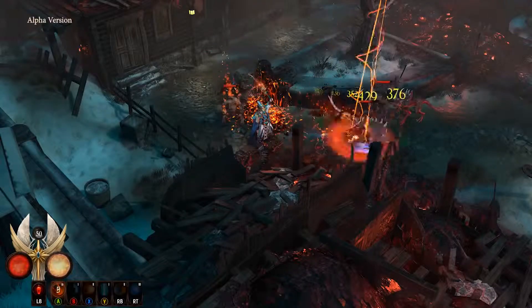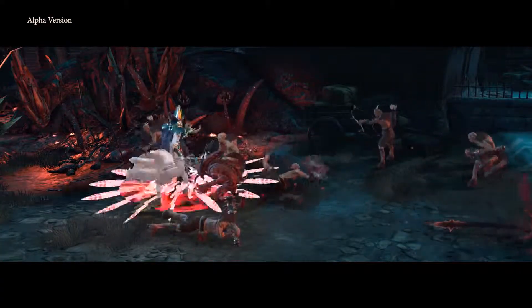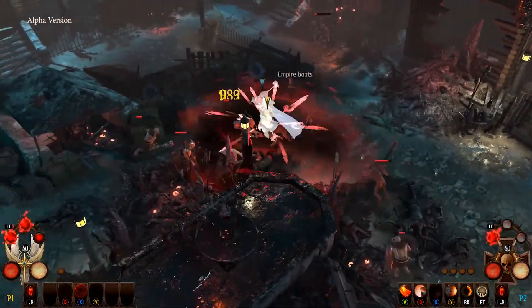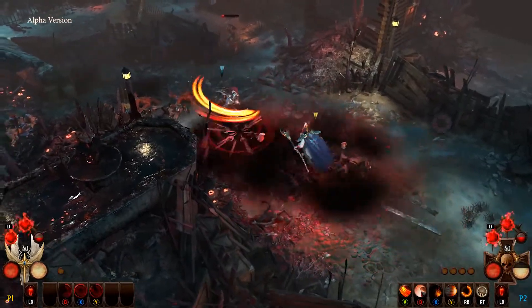But if that's not enough to crush the threat of chaos, then he can activate his bloodlust abilities. With these exceptional new skills, you can activate devastating new spells for a short period of time, especially handy during boss fights.